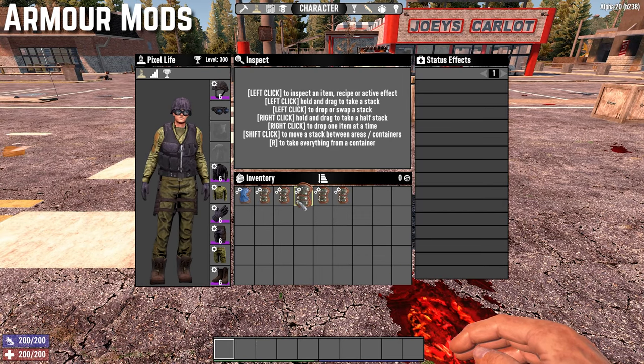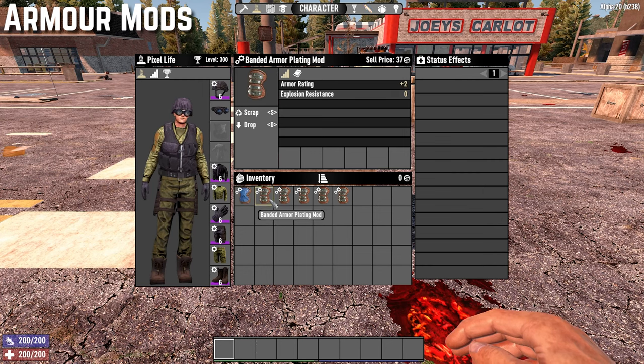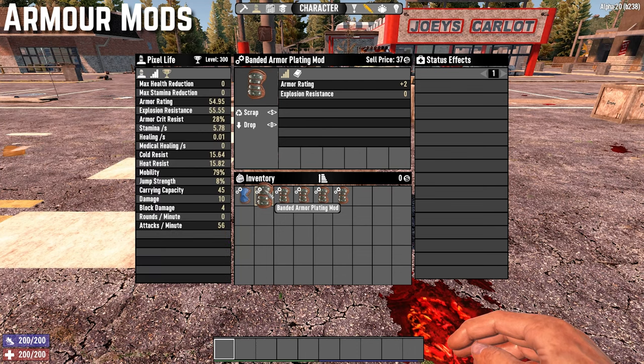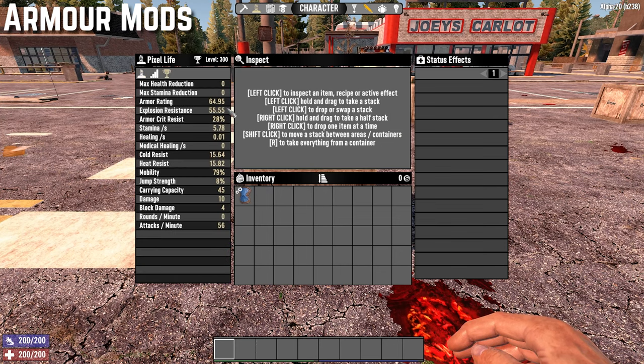Next is the armor plating mod. There are two versions: the standard armor plating mod, which increases your armor by one, and the banded plated armor mod, which increases your rating by two. You can stack these per armor piece, giving you a total of 10 extra armor, reducing the damage you take. You can check your armor rating in the extended character stats — for example, going from 54.95 up to 64.95 after adding all the banded armor plating mods.